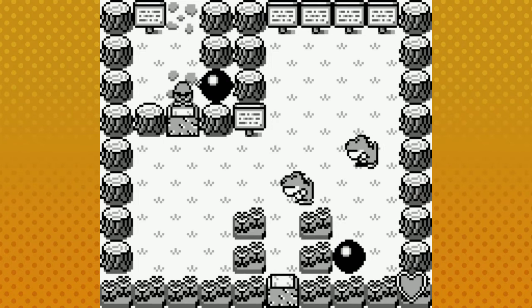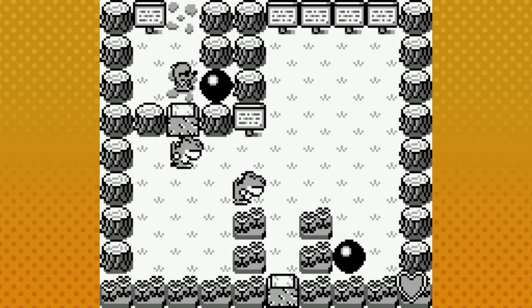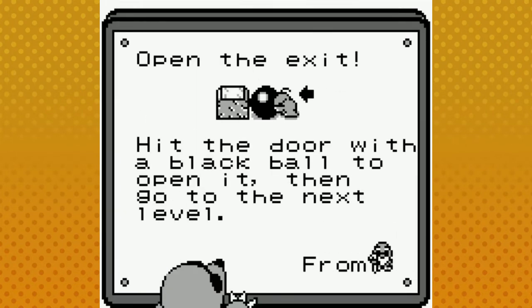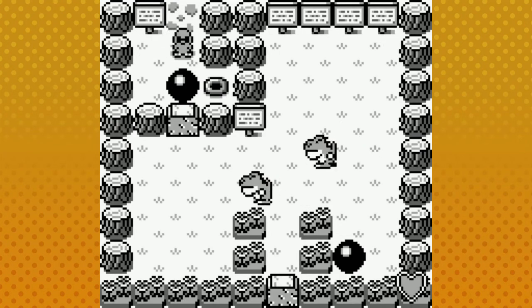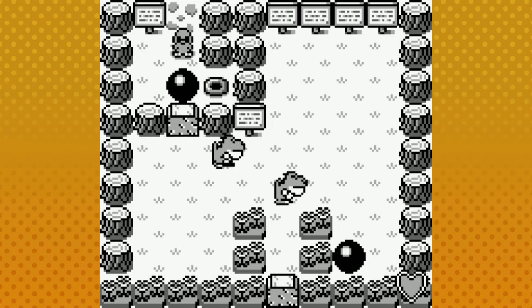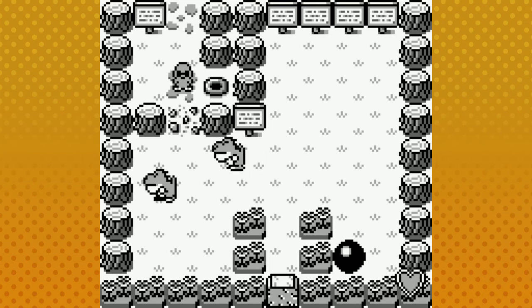This square that I'm pushing up against is a blockade that needs to be broken down. How do I break it down? With boulders — thanks old man mole. I can either throw it into the boulder or just push it very lightly. Doesn't matter, it's not picky.